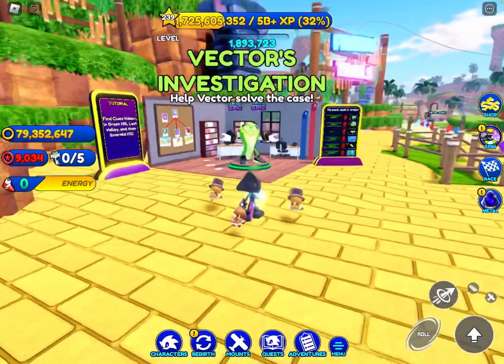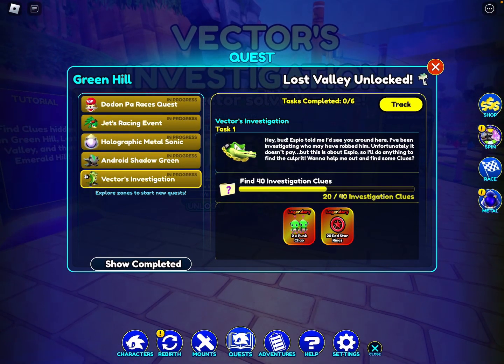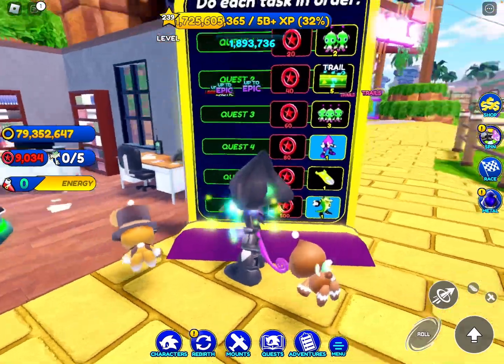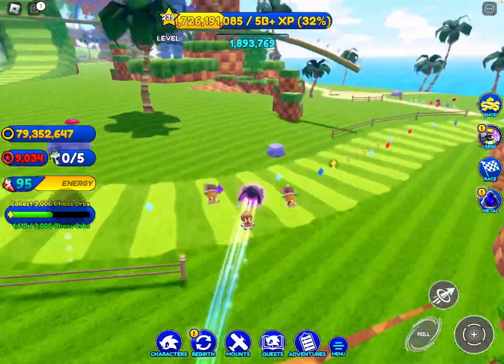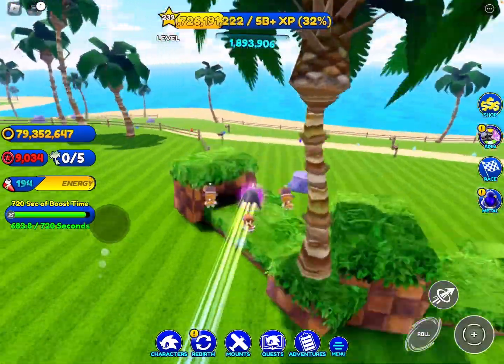Now on to the main event of this update - Vector's Investigation. Looking at his quest, we have to find investigation clues. This leads off from the story from the previous update. He says: 'Hey bud, Espio told me I'd see you around here. I've been investigating who may have robbed him - unfortunately it doesn't pay, but this is about Espio so I'll do anything to find the culprit. Want to help me out and find some clues?' You can actually unlock the original Espio skin from this event, which is pretty cool. We have what seems to be some DJ Chao, a trail with a music effect, Espio, our brand new hoverboard, and Vector himself.